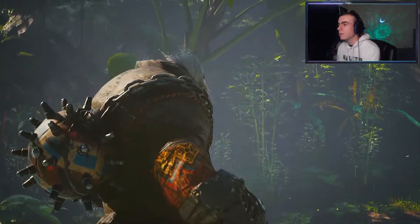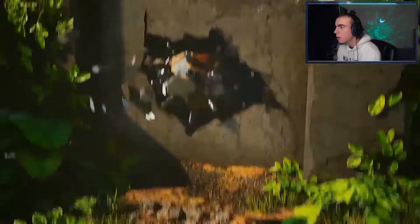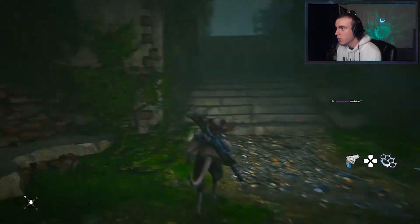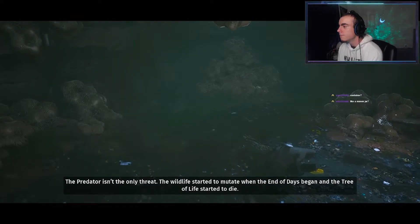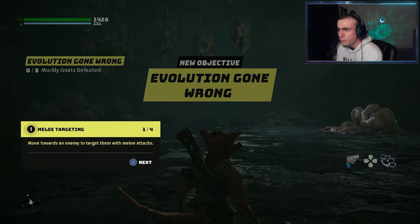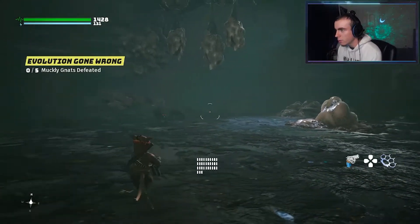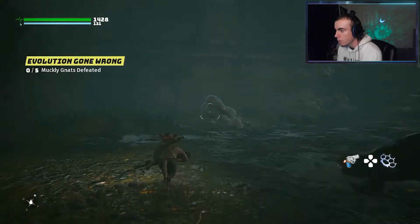Okay, this is the intro cutscene right here. You better make a run for it — this is not the time or place to end this story. It was best to run and live to fight another day. Let us hope you're ready for it when it comes. Escape the bunker — okay, it's beeping. The predator isn't the only threat. The wildlife started to mutate when the end of days began and the tree of life started to die. Move towards an enemy to attack with melee; aim the camera towards an enemy to target with ranged. My character specializes in ranged attacks.